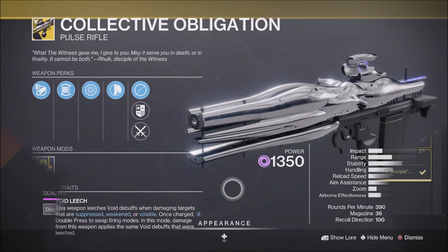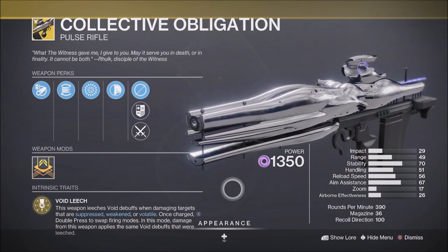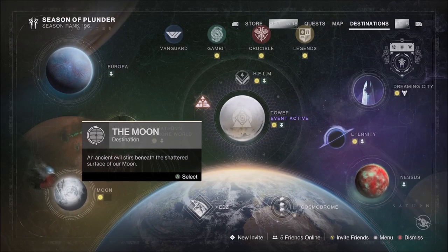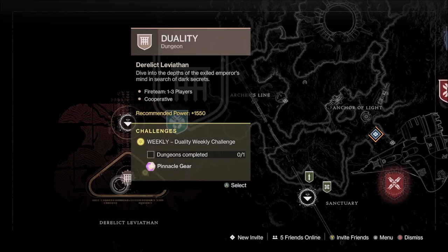With the Vow of the Disciple being the featured raid, you can farm the final boss for a chance at the exotic pulse rifle Collective Obligation. And the Pinnacle Dungeon for this week will be the Duality Dungeon on the Derelict Leviathan, found on the Moon.